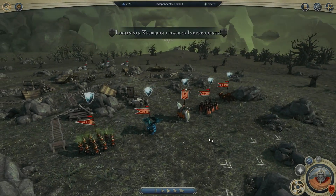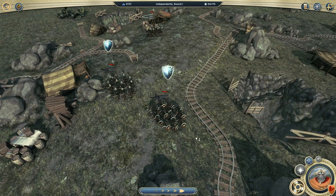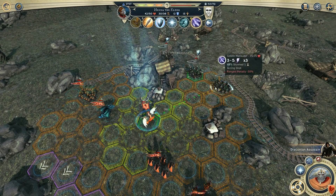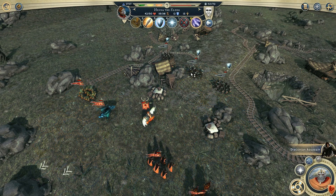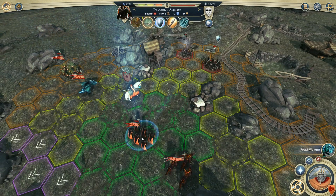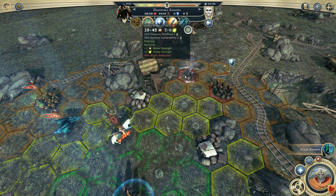It looks like we have a beholder up there. Let's try this whole stunning thing again — 44% chance to be stunned. Were they immune to stunning effects? I think they were — those carrion birds, I didn't think about that. That was considered flanking? Oh, because they're stunned!